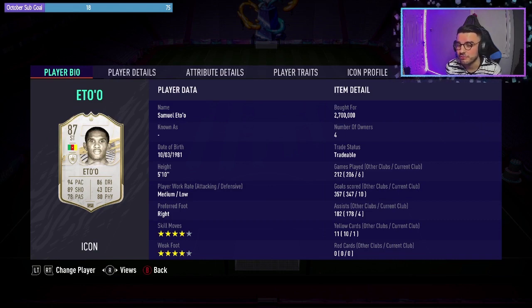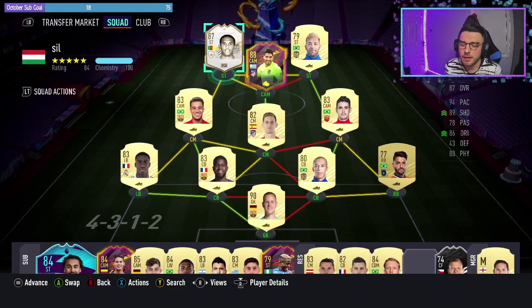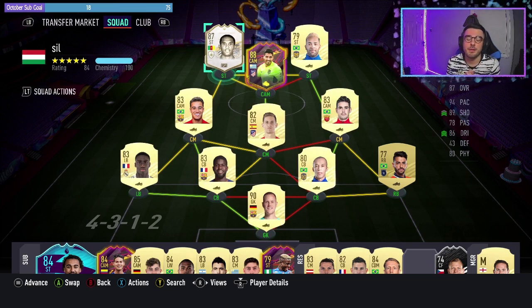The only difference is four-star skill moves on Brutogreno compared to Eto'o. Eto'o has four-star skills and medium-low work rates. When he does come to his prime icon cards, that may be a card worth the 2.7 million — the stat differences on both are incredible. Please like, comment and subscribe, and we'll be back for more FIFA 21 player reviews soon. Take care.